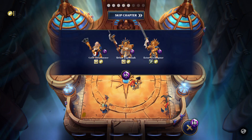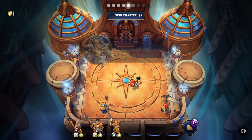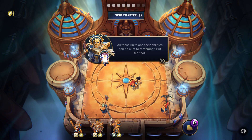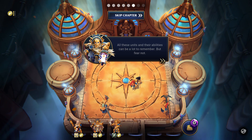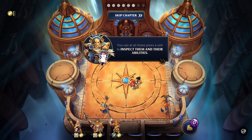That wraps up the battle. Let's bring in some more diversity to our armies. All these units and their abilities can be a lot to remember, but fear not — you can at all times press a unit to inspect them and their abilities.